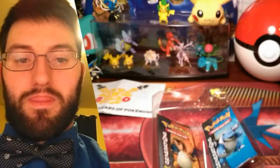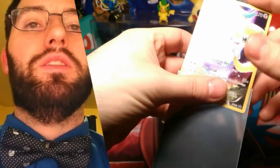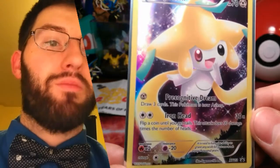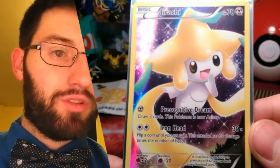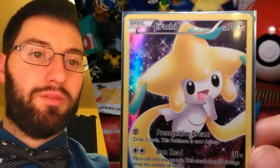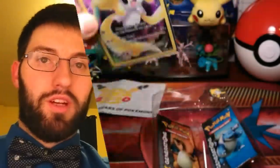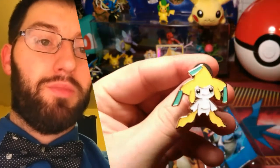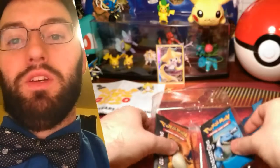So I've got my sleeves next to me. Here's the Jirachi promo. Procognitive Dream — draw three cards if the Pokemon is now asleep — and then Iron Head: flip a coin; until you get tails, this attack does 30 damage times the number of heads. This is a beautiful holographic pattern. I'll put Jirachi back here and show you guys the pin — I'm gonna put this in my bag for this weekend. That's really cool. And then we have a Charizard and a Blastoise Generations pack.